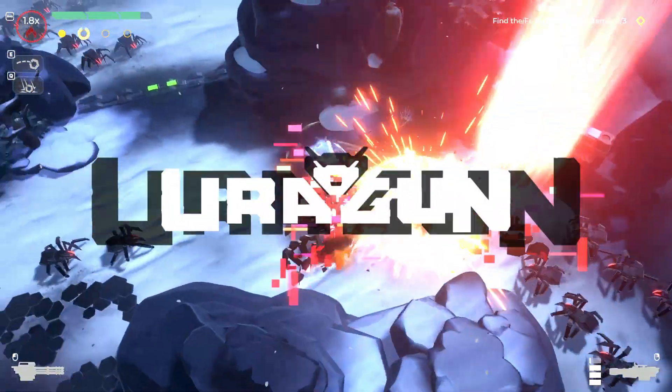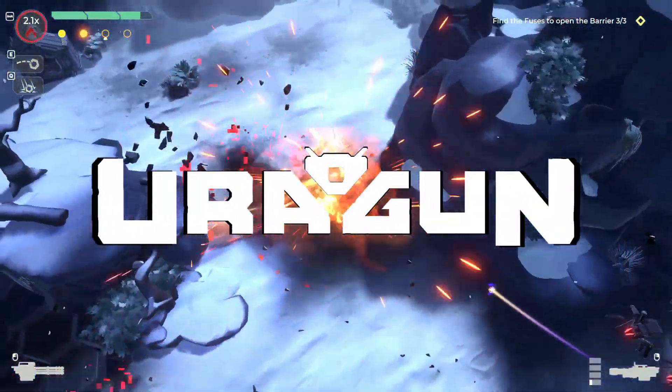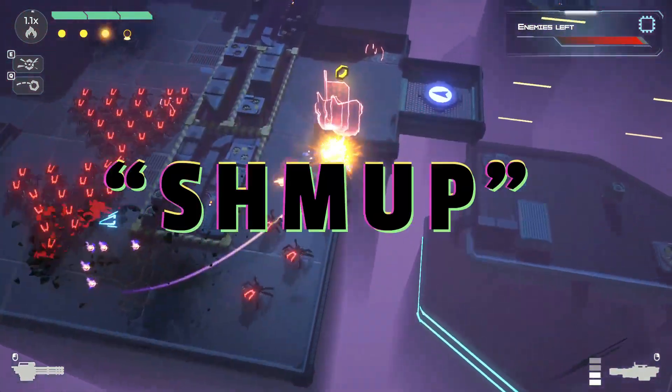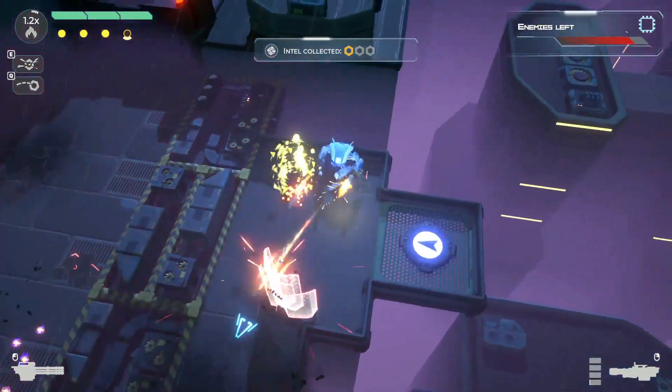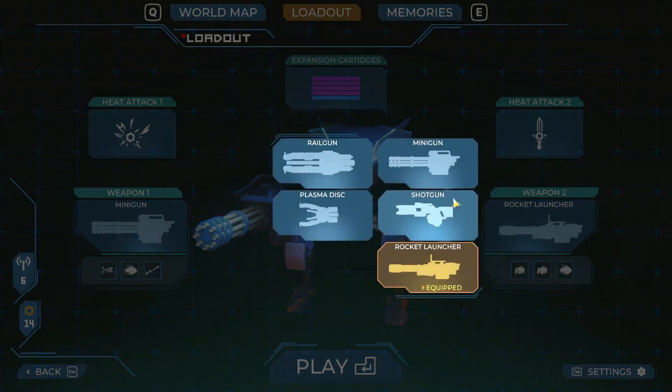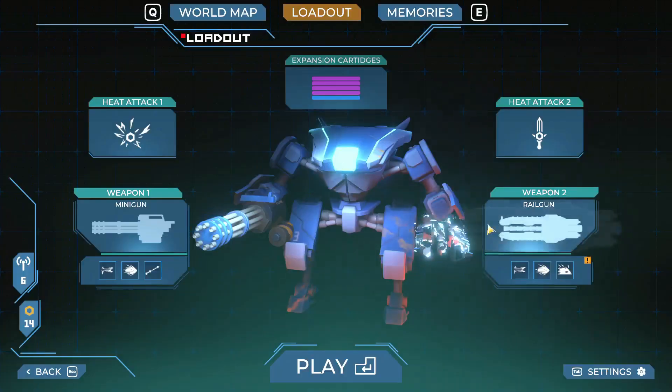Launching into Early Access today, Uri-Gun is, despite its futuristic setting, an old-school top-down shooter — or shoot-em-up, or shmup, or whatever you want to call it — in which you take control of a blue mech and mow down endless waves of red corruption with a little help from your little friends, making you a metal Tony Montana.